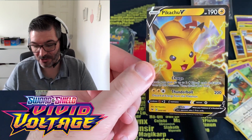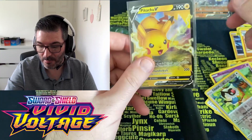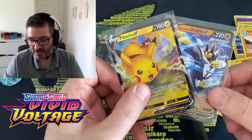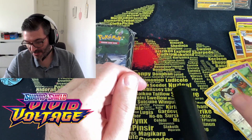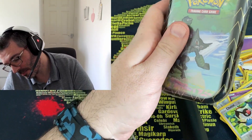Okay — Pikachu V! Already pulled it before, but this will probably be the competition draw. Got the Pikachu V — a couple of good hits there. Let's get into Shining Fates.